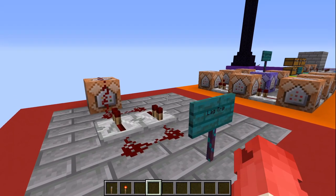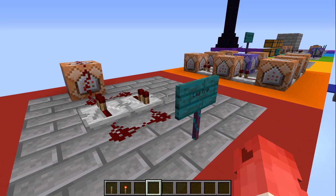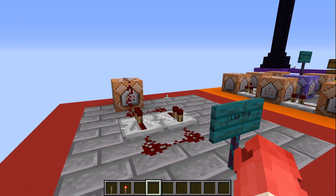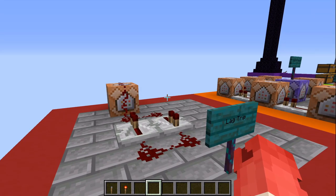Our first command system is called LagTrip, and it basically does what it says on the tin. It's going to give the illusion that your friend is lagging, and it's going to annoy them quite a bit.